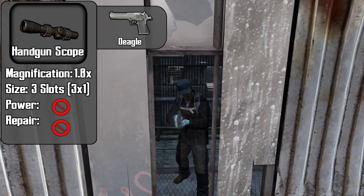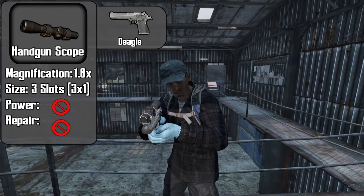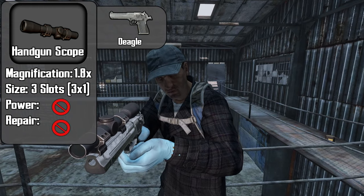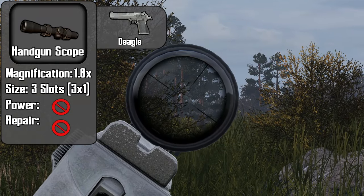Next up, the handgun scope can only be attached to the Deagle. It is magnified by 1.8 times and takes up a 3x1 slot in your inventory. The scope does not require any power and it cannot be repaired. Don't sleep on this weapon combo — it can land some devastating shots and drop players at a distance.